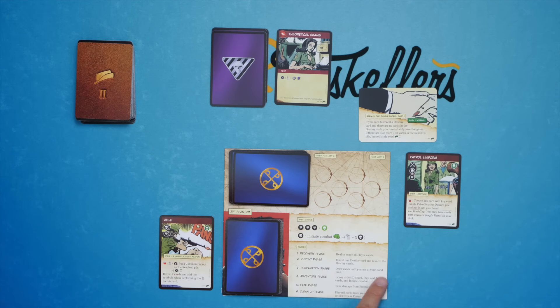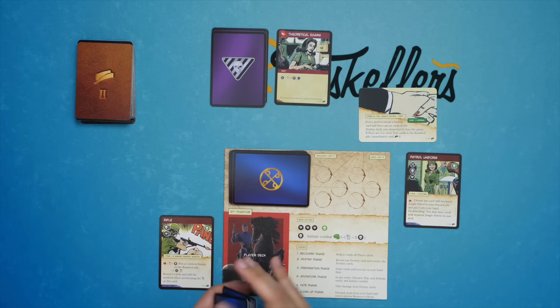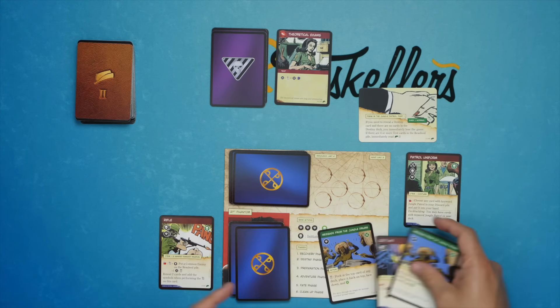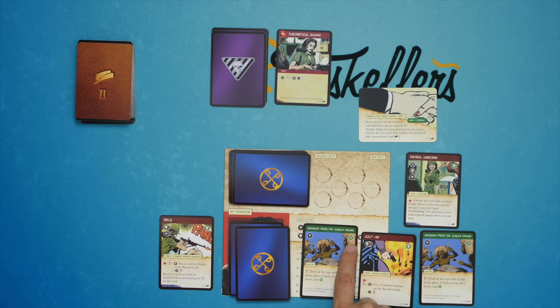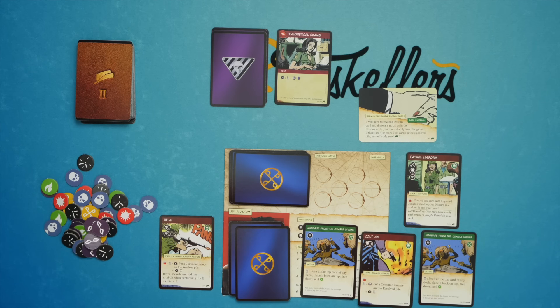Nothing else I need to do right now. We can go to the next one, which is the Preparation phase: draw cards until you are at your hand limit. Hand limit in this game is three. I shuffle up this deck and draw three cards. These are the cards in my hand. Every card in your hand can do one of two things basically: you can play it by paying the cost on this side, or you could discard it and take these icons on this side. The different iconography and tokens are here in this little bag.